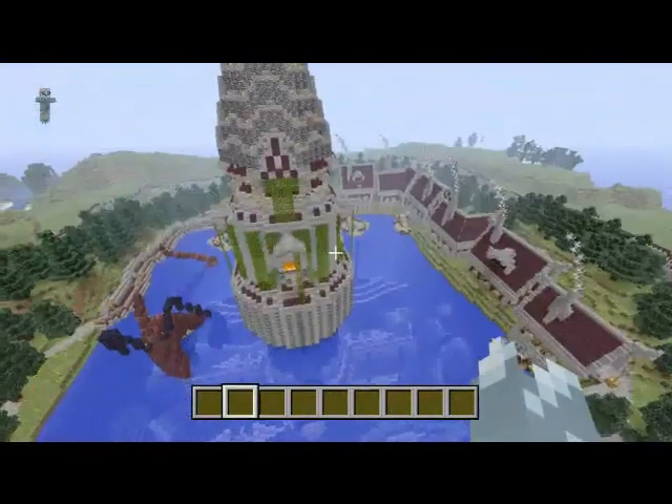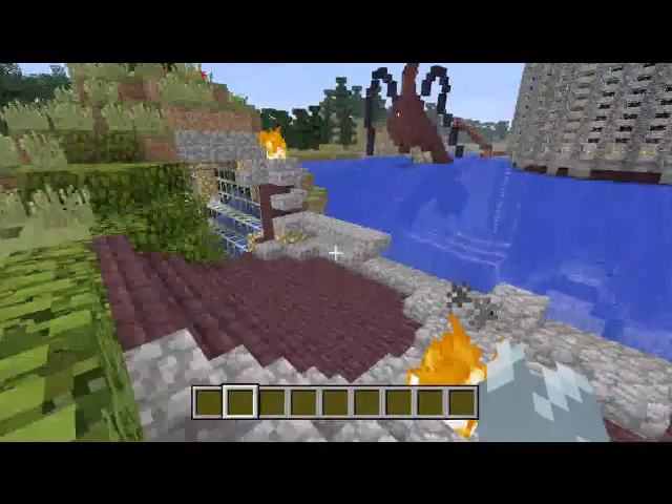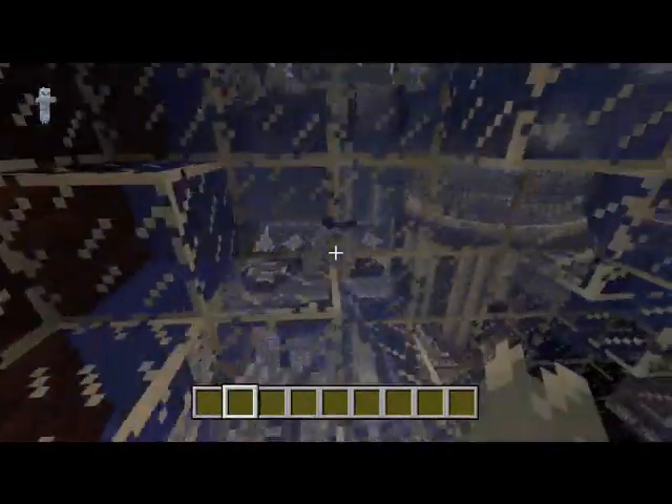You go in that little door and you bring it down to the pods down below, and there's houses and stuff. And right here there's tunnels — you go in them and you'll go underground, and you'll see everything underwater and stuff. It's really, really cool. Everything's underwater.